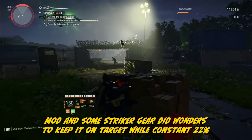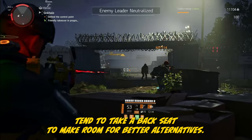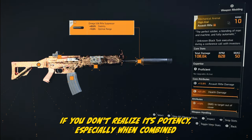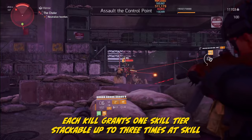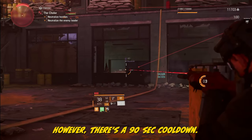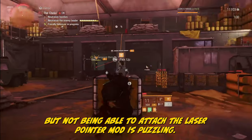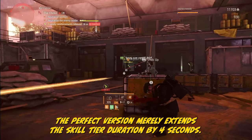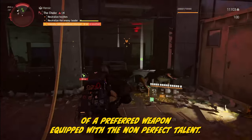Striker gear did wonders to keep the Black Friday on target. While a constant 22% damage bonus is enticing, talents with direct cost to a build's effectiveness tend to take a backseat to make room for better alternatives. The Mechanical Animal, found in the LZ, can be underestimated if you don't realize its potency, especially when combined with a hybrid build where prioritizing weapon damage is key. The Future Perfection talent: for 19 seconds, each skill grants one skill tier, stackable up to three times, and skill tier 6 kills grant a 15-second overcharge. However, there's a 90-second cooldown. The perfect version merely extends the skill tier duration by 4 seconds — this incremental benefit doesn't often outweigh the allure of a preferred weapon with the non-perfect talent.